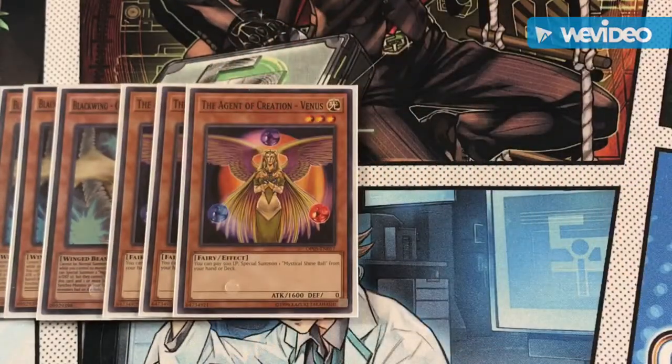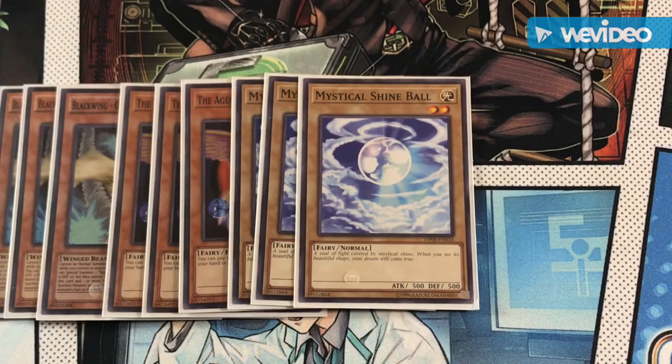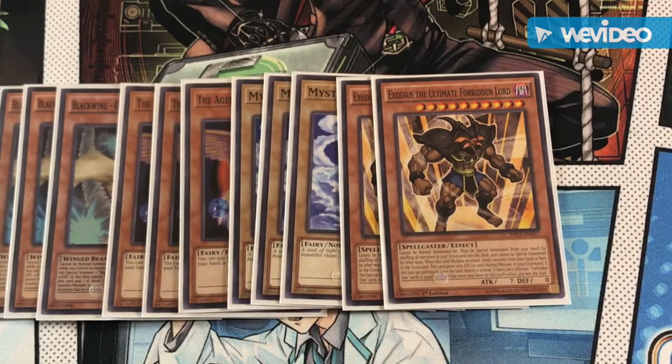Next up we have Gofufu on crack, also known as Agent of Creation Venus. Venus is searchable by Transmodify from a level two Light Fairy — the Mystical Shine Balls you summon with Venus are level two Light Fairies, and so is Lee the World Chalice Lee. Venus has a basic effect where you can summon as many Mystical Shine Balls as you want, paying 500 life points each. You can go into M-Duke and extend your plays to the maximum. You can shuffle them all back into the deck and use Exodia for another 1500 life points, with an overall cost of 3000 — very worth it.